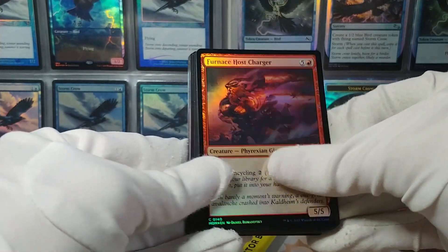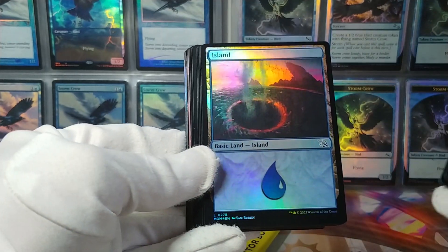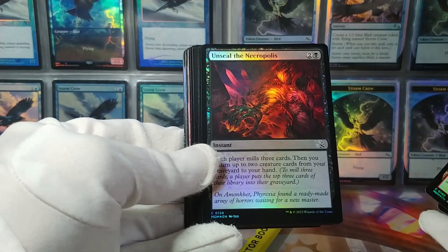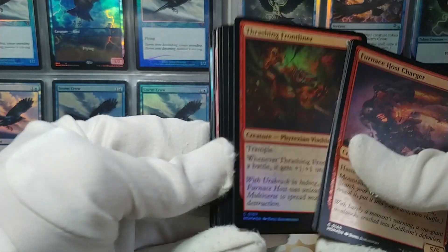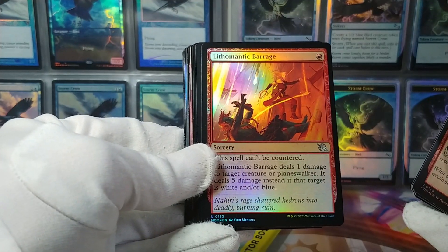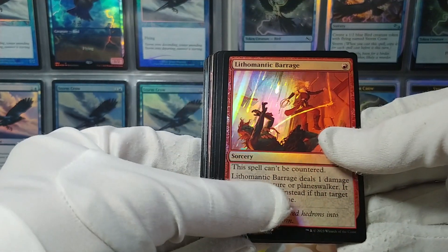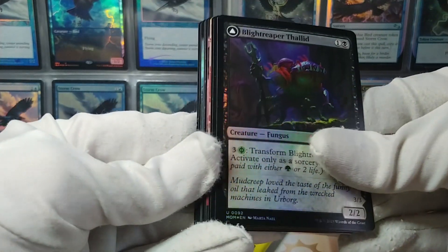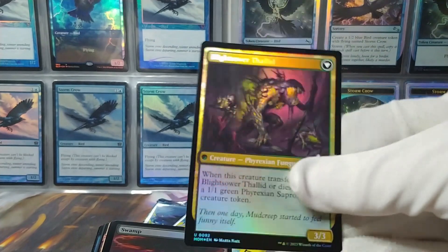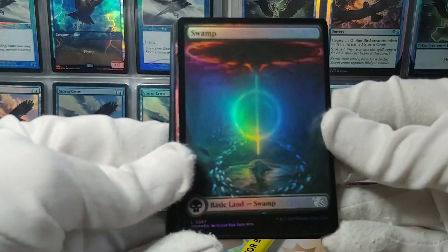We also have the Furnace Host Charger, Expedition Lookout, an Island — basic lands. Unsealed Necropolis and Thrashing Frontliner. Lithomantic Barrage — into the uncommons. This spell can't be countered. And Blight Reaper Thallid — they like doing these in modern times. Got a transforming card, very cool.